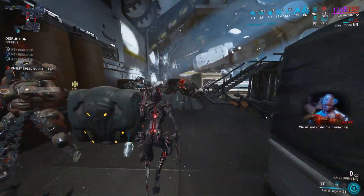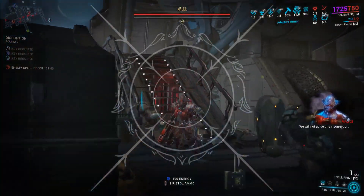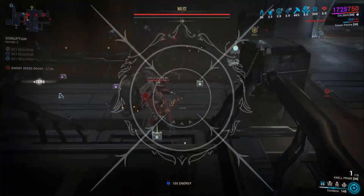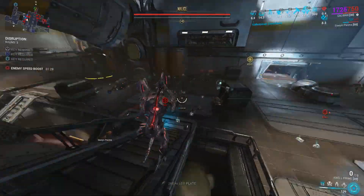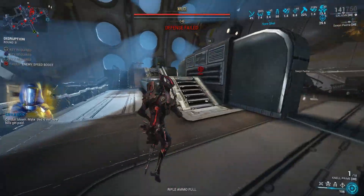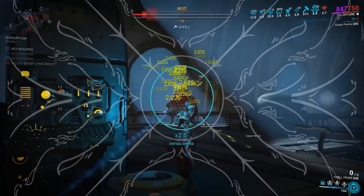Galvanized Crosshairs, Galvanized Diffusion, and Galvanized Shot — I'd say all of them are really good on this thing. I was at first not running Galvanized Crosshairs because I don't like the conditional nature of that mod, but it does make perfect sense on here. Especially if you don't have a Riven, you get extra bang for your buck from that slot for increased crit chance, getting those red crits and access to that crit multiplier.